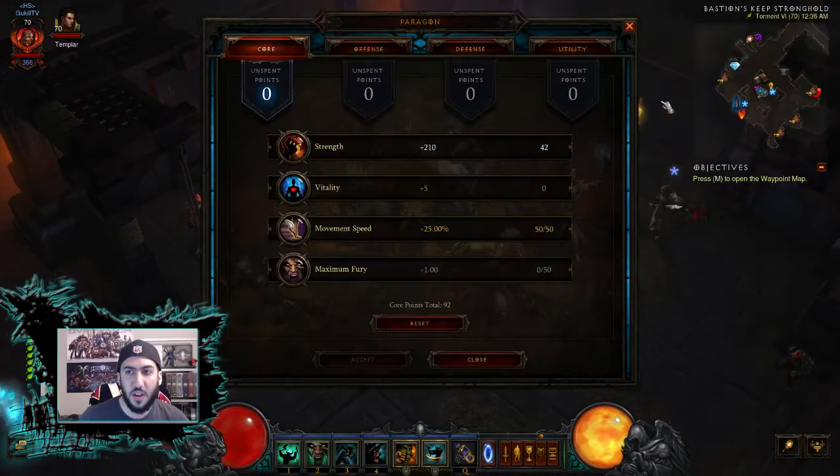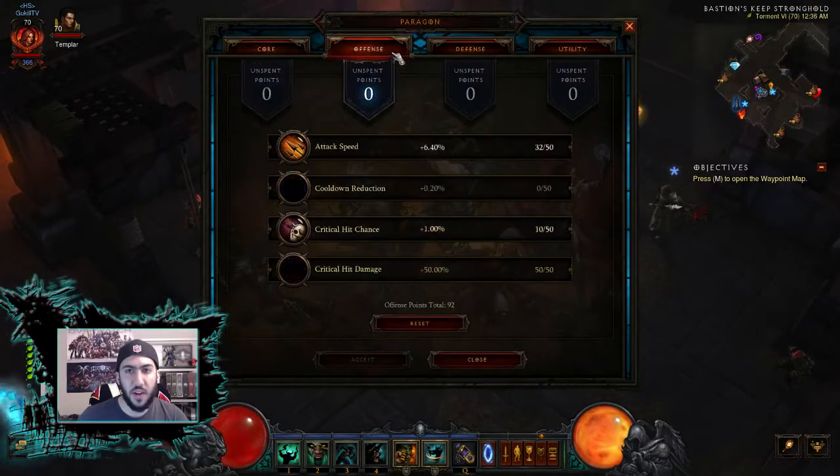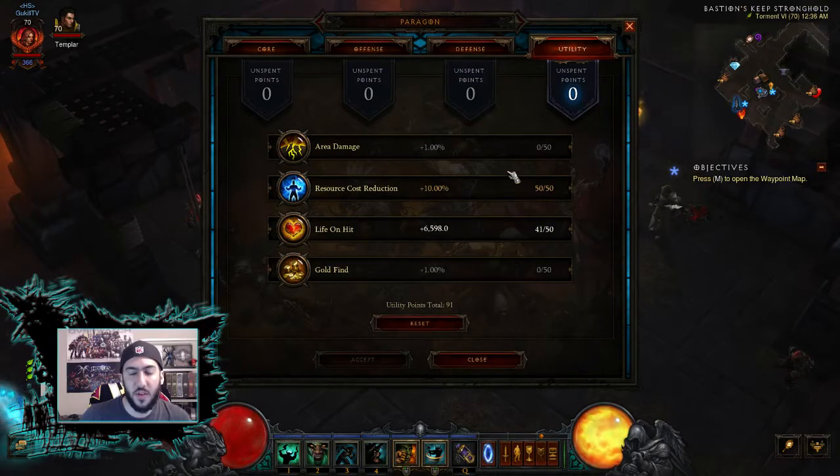For Paragon point allocation, you want to go completely into movement speed first — cap it out so you have main stats on your boots: Strength, Vitality, Resist All, and Whirlwind damage is optimal. After that, dump your points into Strength. For offense, put points into critical hit chance until it's over 40%, then everything into critical hit damage, then attack speed. For defense, pour it into Resist All first, then life percent, then armor. For utility, I go resource cost reduction since we're constantly using Whirlwind, then life on hit, area damage, and gold find.